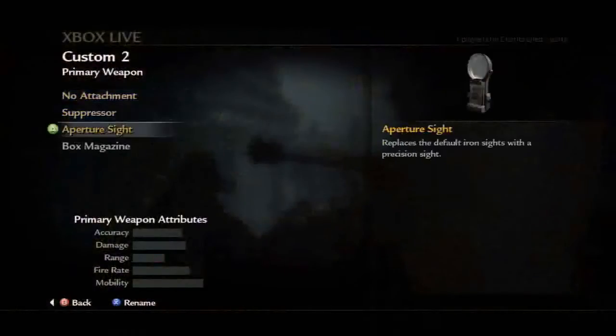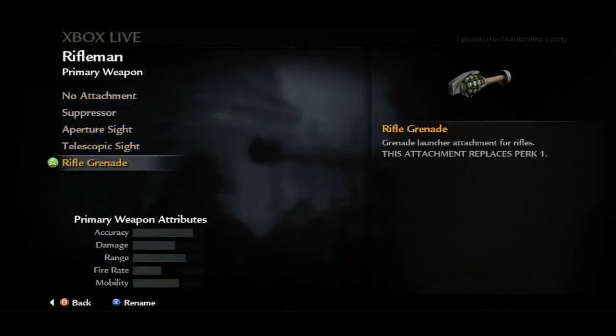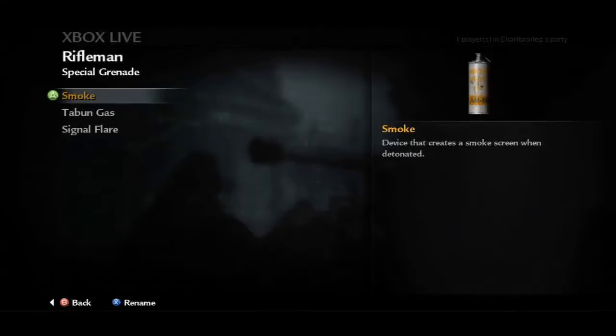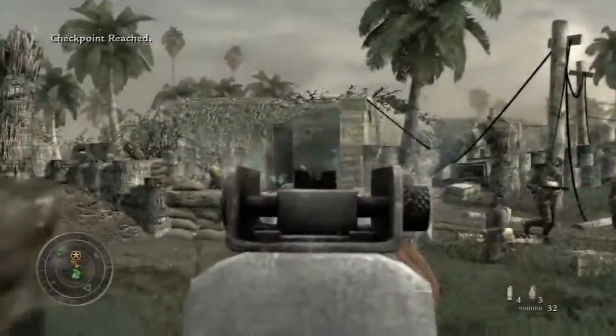As you might expect, the gadgetry is kept to a minimum. There are no night vision goggles, laser sights, and the like. You do get frag grenades, smoke grenades, and the opportunity for the occasional airstrike, but the time period definitely limits the possibilities.